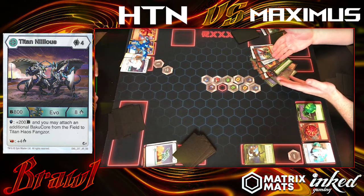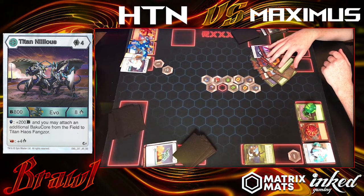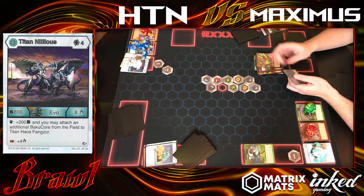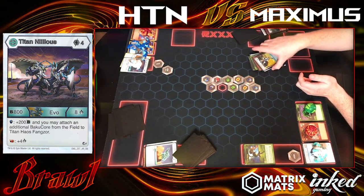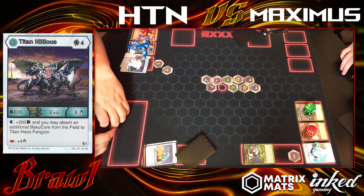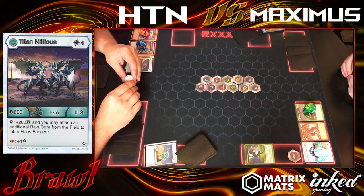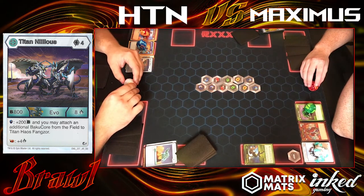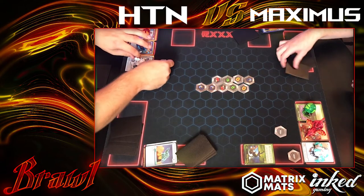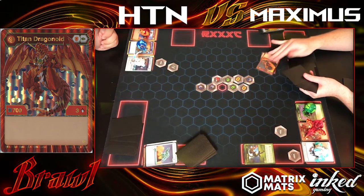All it does playstyle-wise is instead of being a little more cautious, you just have to drop your Nilius on turn 4. It's not like it hurts the deck. HTN's still a great deck — people win with it all the time. At the recording of this it had won three tournaments in one month or something. I rolled up for my team attack and I still have my Nilius, so I'm going to go with him and try to seal the deal. I land on a magic shield so I get my extra. You put out a Energy — Titan Dragonoid 703. That's an interesting scan.